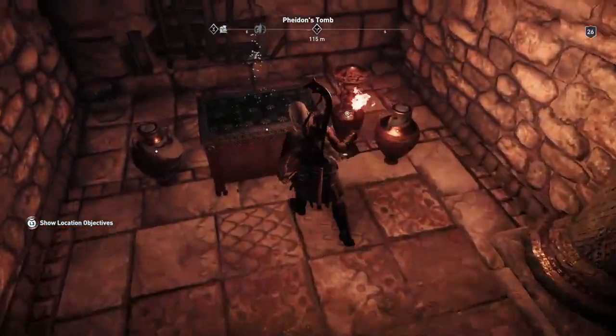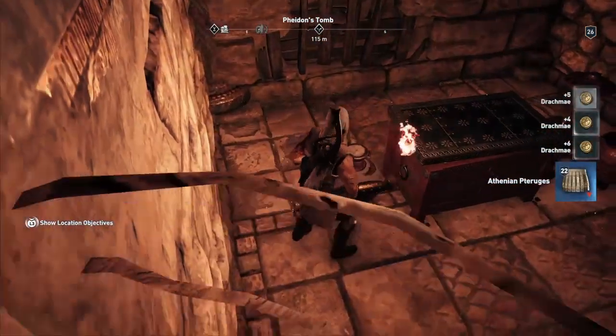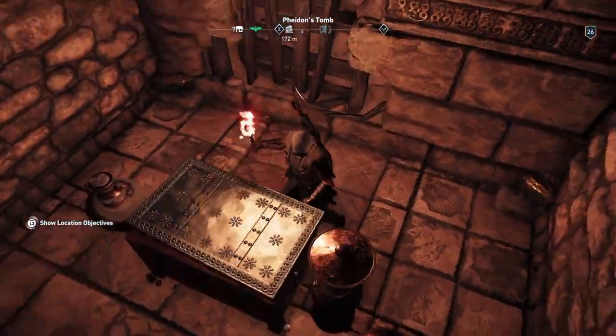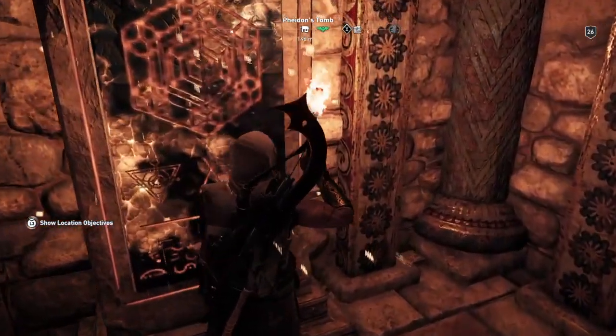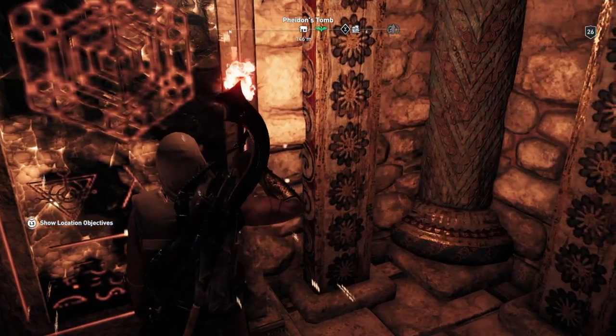Another treasure — get that. And into there. Behind these treasures you can see there's a broken wall. And if you break that wall, right by the left, that's where the tablet is — the Stella. So you read that Stella and that will do it for you.